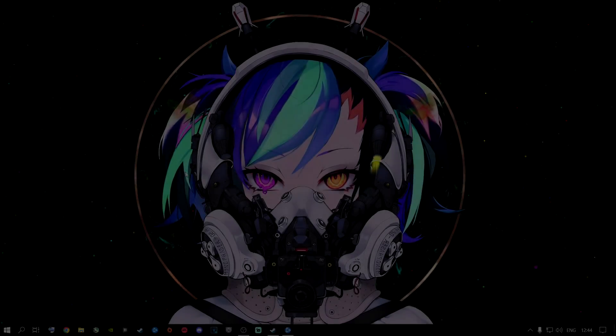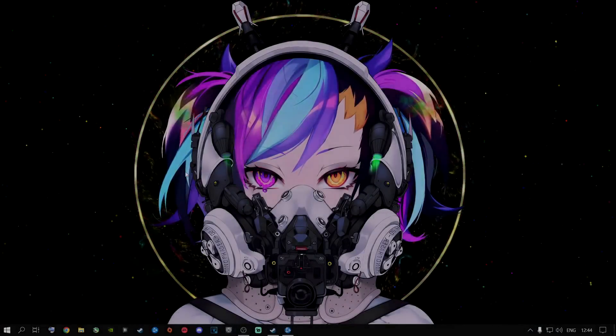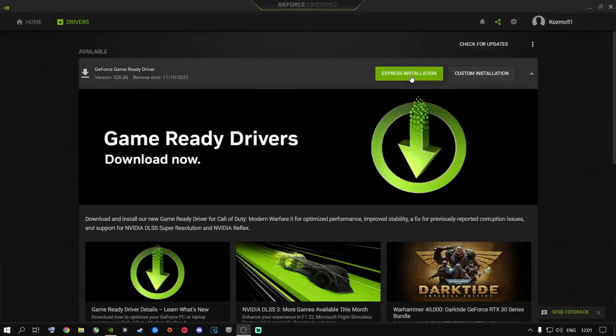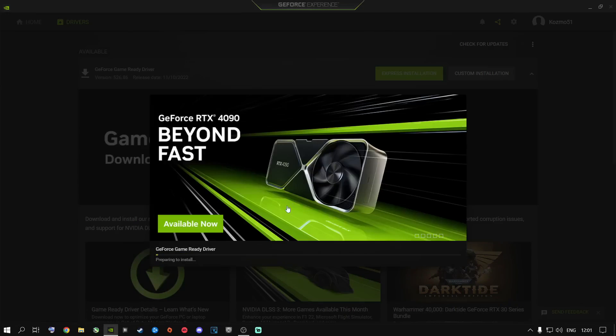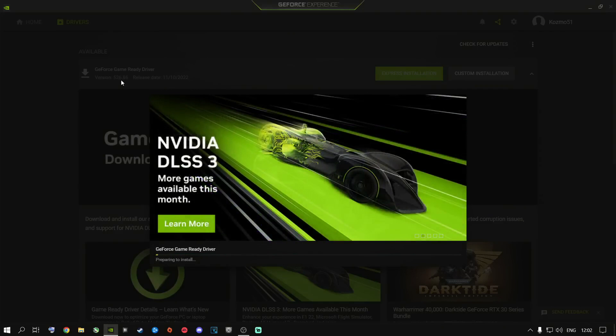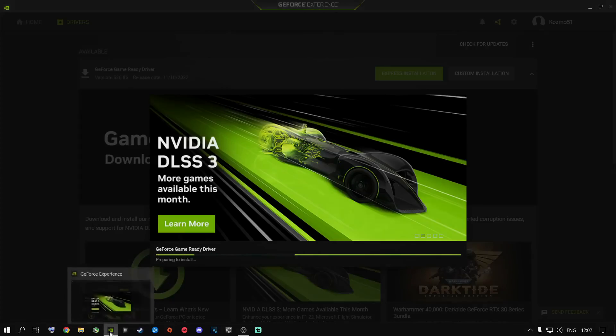It's very important to keep your graphics card up to date. Please go ahead and download 576.86 — it's the latest drivers for Nvidia graphics cards. Please download the latest drivers for your graphics card. It doesn't matter if you're running an Nvidia or AMD graphics card. You need the latest driver to be able to play this game properly. If you have an older driver, it's not going to perform as well as it should.